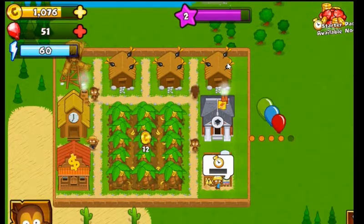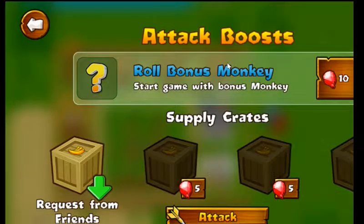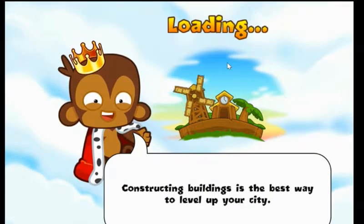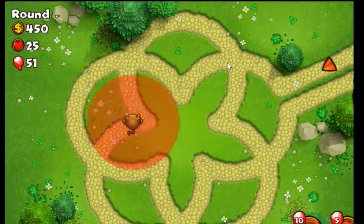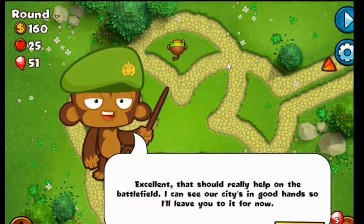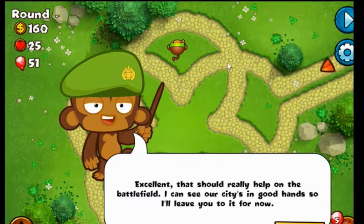Anyway, I'm going to go get some more land — get the mortar thing and I think we'll do one more thing and then we'll end it. So let's go attack, get another land. I think these ones are quite easy to get. And range of stars. Excellent, that should really help on the battlefield.